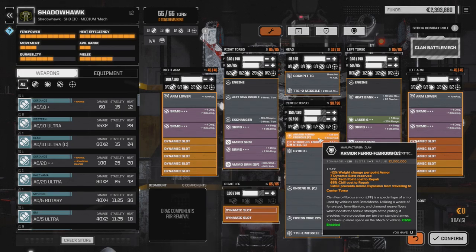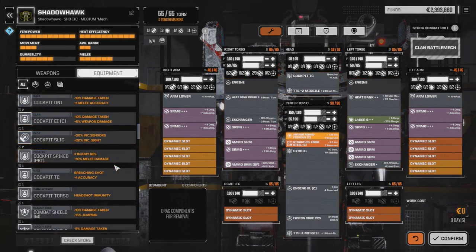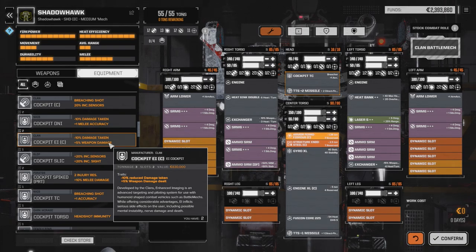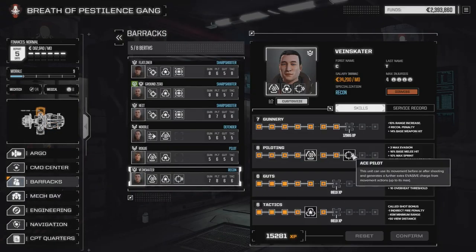He can bulwark somewhere and then just open up on enemies. Right now I've got a cockpit with the Breacher — plus 1 accuracy — which really helps with the missiles. But later on when the mechs are moving a lot slower, it'll be easier to hit them. You can go with the Cockpit EI Clan — minus 10 damage taken and plus 5% weapon damage. So if you hit with the SRMs when somebody's in the open after they've fired, you'll probably be doing around 20 damage or so.